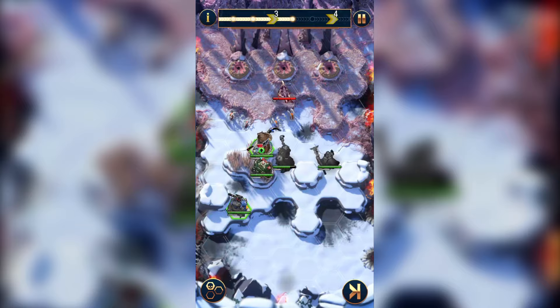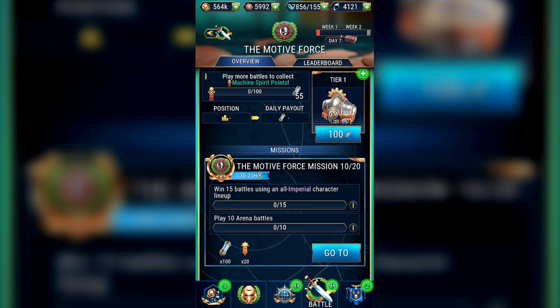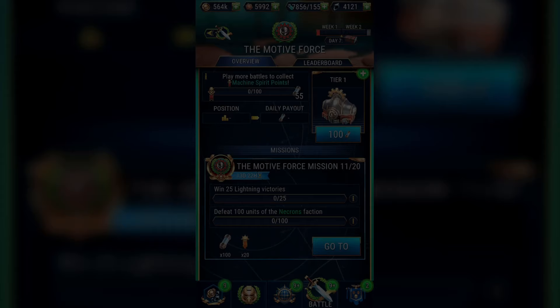There isn't much to say about Mission 10. You have to win 15 battles with full Imperial lineups and play 10 arena battles. Just do your best in the arena and then finish the rest as cheaply as possible.